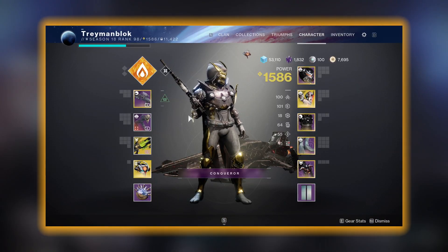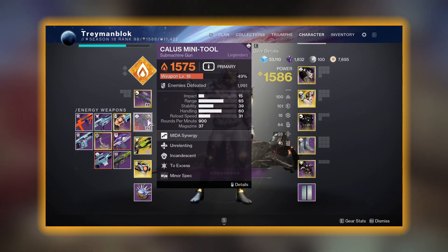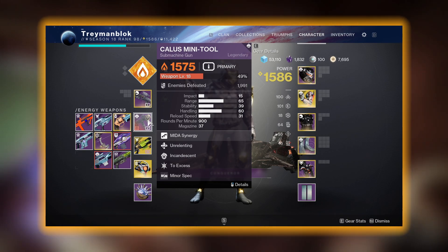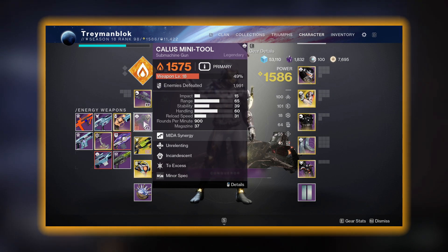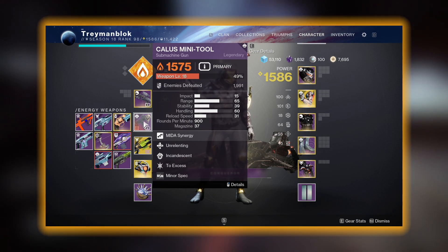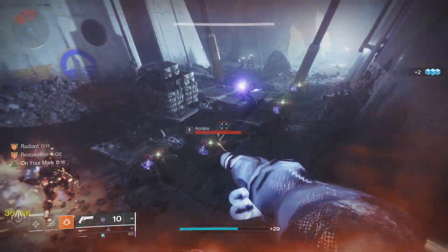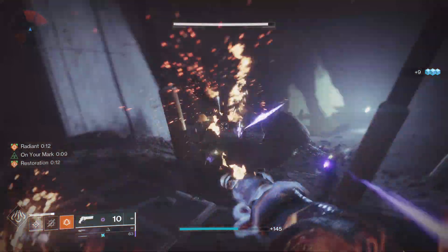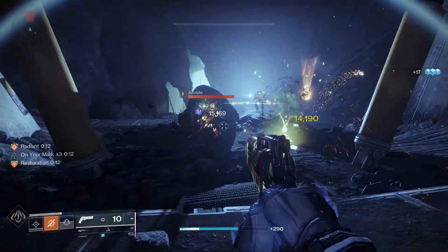Weapon wise you can pretty much use anything you want with this build, however I do recommend sticking with at least one solar weapon so you can extend the duration of your Restoration and Radiant buffs thanks to Ember of Empyrean. We are also using Font of Might, which increases solar weapon damage by 25%. To play this build properly, you want to throw your healing grenade on yourself before using your knife, so the Restoration buff is up and stacking, making you very tanky.